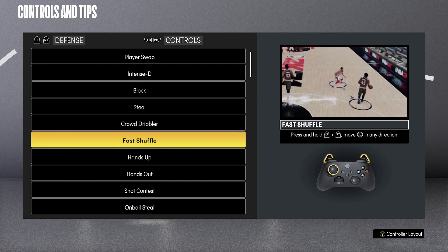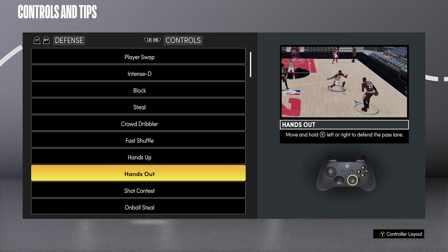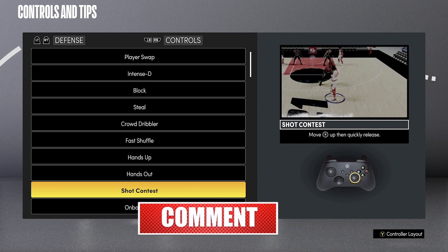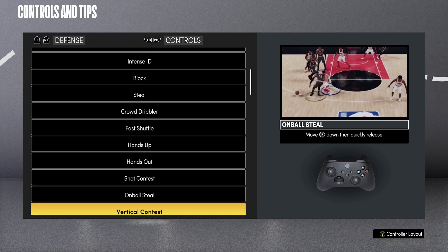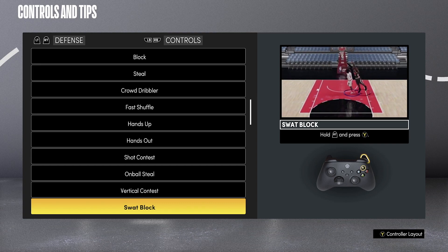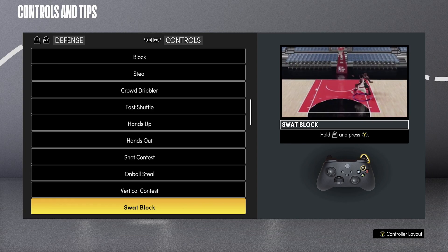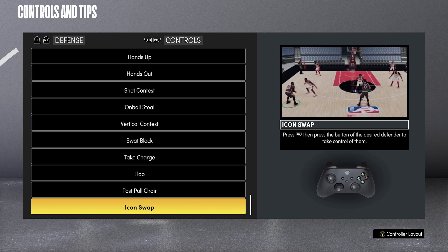Crowding dribblers is a really good thing — when you crowd a dribbler and quickly press the right thumbstick down, you can trigger a steal. We talked about fast shuffling and improving lateral quickness. Hands up is different from hands out: hands out plays the passing lane. This year you gotta press Y to contest sometimes. For swap blocks, try holding RT or R2 plus Y or Triangle at the same time — I'm going to test that.